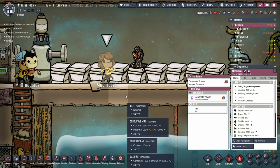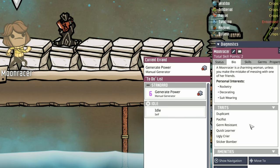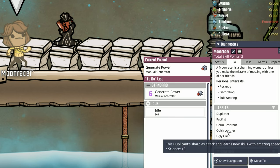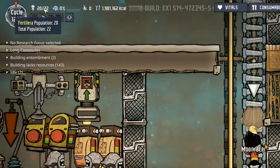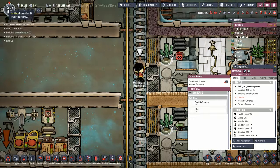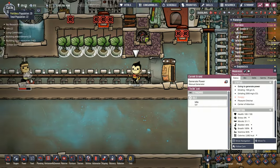In other news we added another dupe — welcome to the colony, Moonracer. Moonracer enjoys rocketry and suit wearing. She also has a bonus to decorating, but we don't really care about that too much. The great thing about Moonracer is she also has quick learner, which will allow her to learn skills even quicker. With the addition of Moonracer we're now at 22 total dupes, meaning we have two more duplicants to recruit.